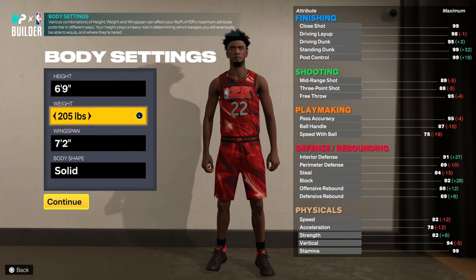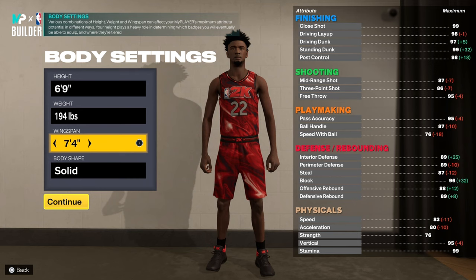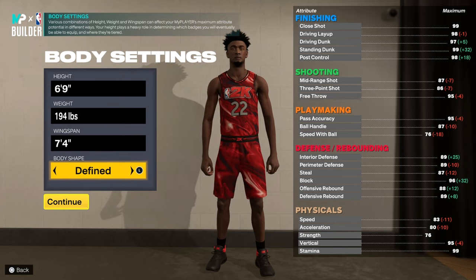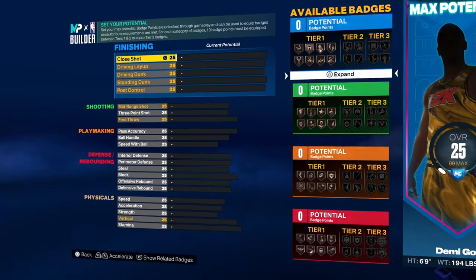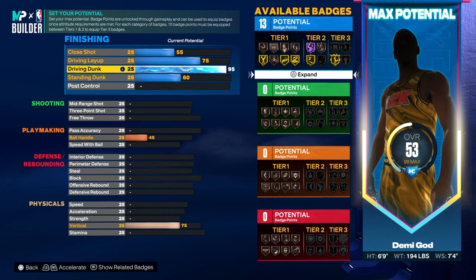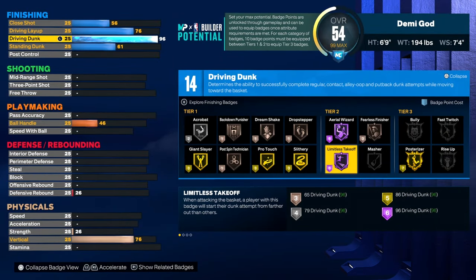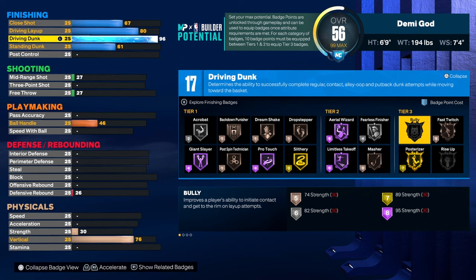He can do a little bit of everything. We're gonna go 69 overall, 6'4" height, 74 wingspan. We have a 96 driving dunk, so you get Hall of Fame Limitless Takeoff — gold is good but Hall of Fame is better obviously. 80 driving layup, good enough.